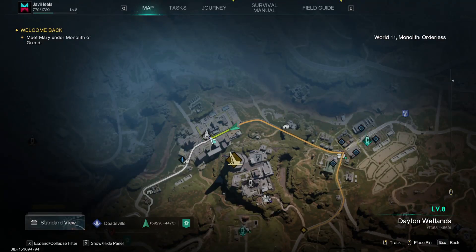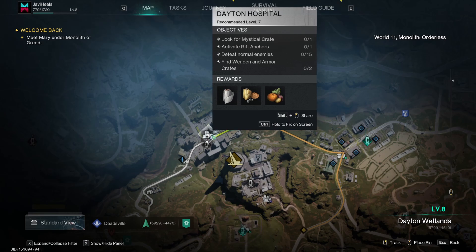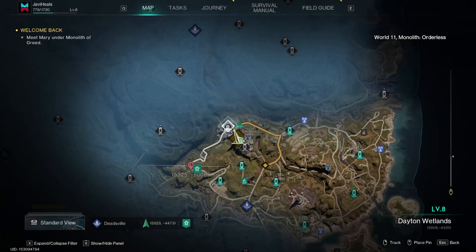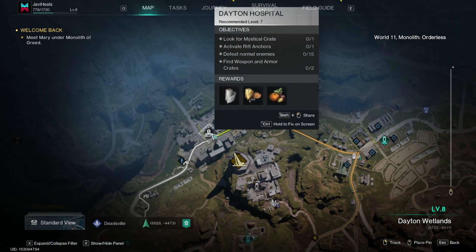I'm going to show you how to get all the crate locations in the Dayton Hospital area of Once Human. This is in the Dayton Wetlands on the north side. There's the Monolith of Greed, and just north of that is the Dayton Hospital.